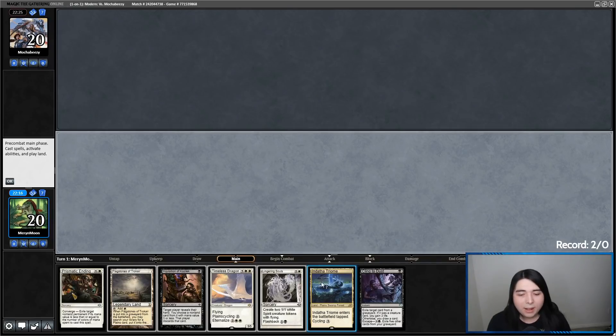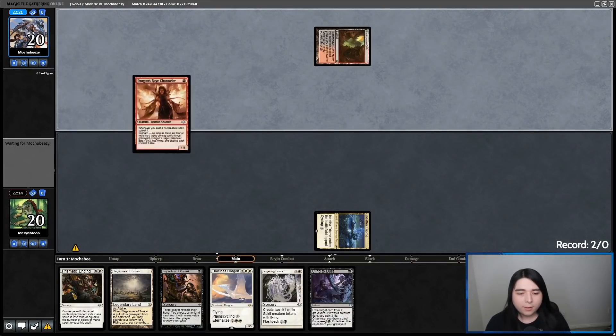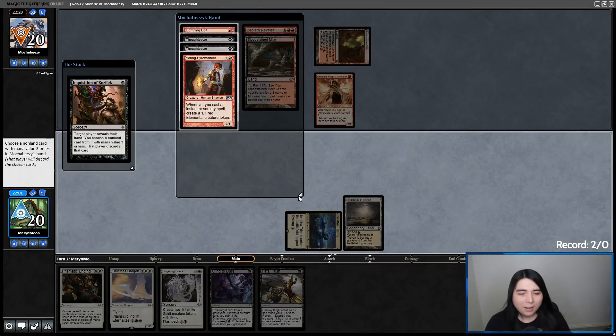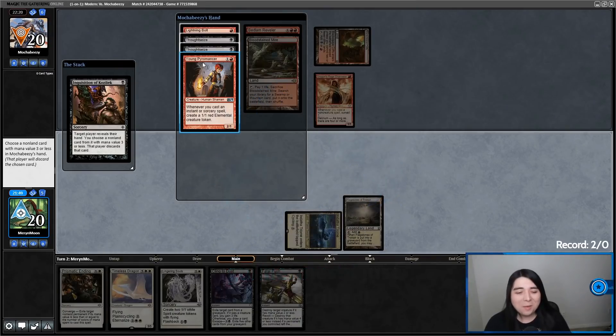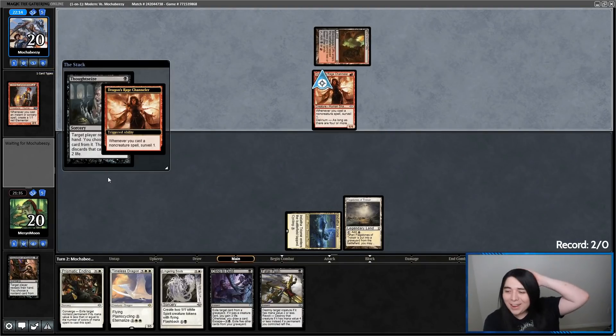Yeah, I'll keep this — it's got Inquisition and the Plainscycling thing. Given we do have a tap land but we can make it work. They got a Thoughtseize of their own. I'm really kind of tempted to not take the Young Pyromancer just so that they don't Thoughtseize me next turn. Because if they take my Timeless Dragon, I'm screwed. The right thing to do is take the Young Pyromancer — I hate it, but it has to happen. Wait — no, Prismatic Ending for one can do it. I'm dumb. There's a Thoughtseize — they might take my Prismatic Ending now.